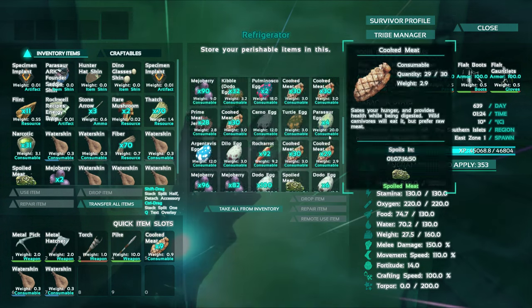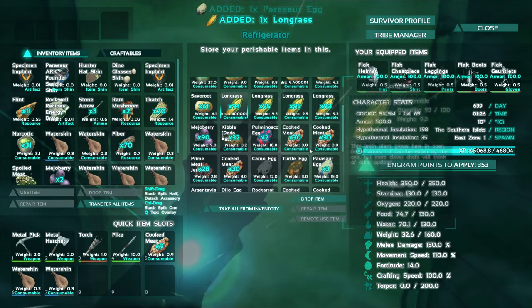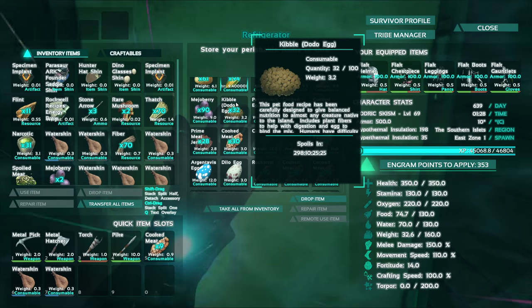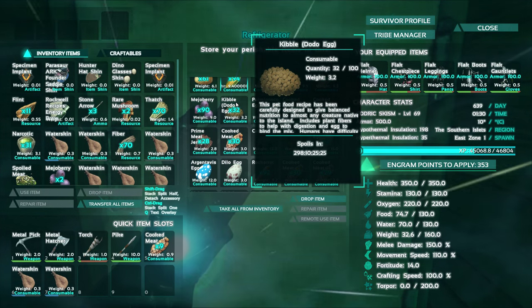In today's episode I'll show us — we get a parasaur egg with some long grass, and I think that's going to tame a raptor a lot better. In the description below I'll put a link to a website that shows you which dinosaurs prefer which egg, and the ingredients and recipes required to make the kibble.